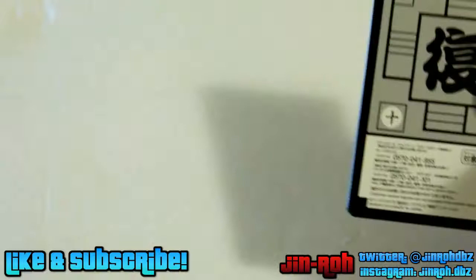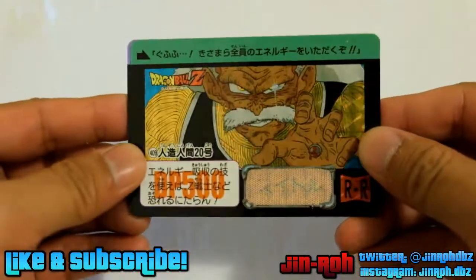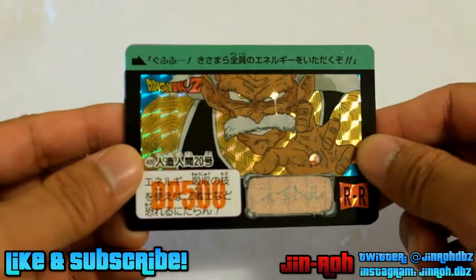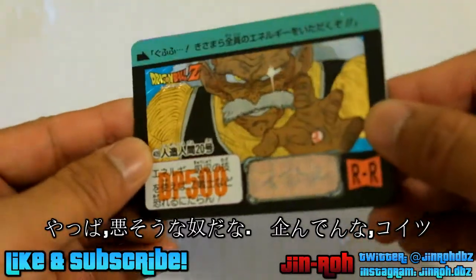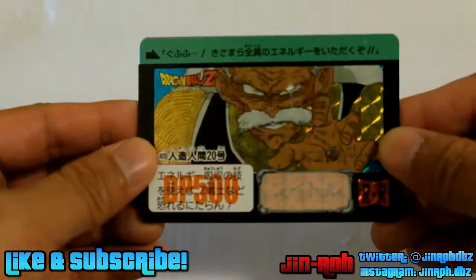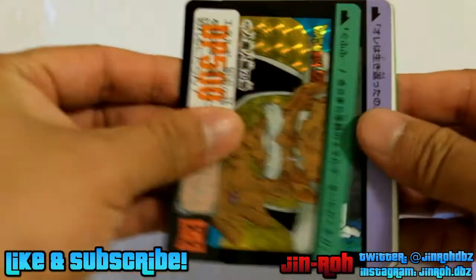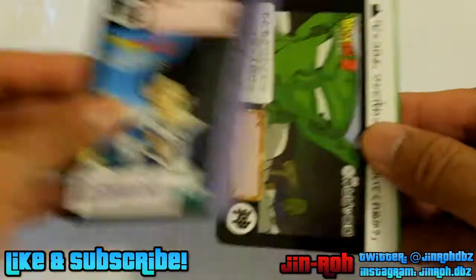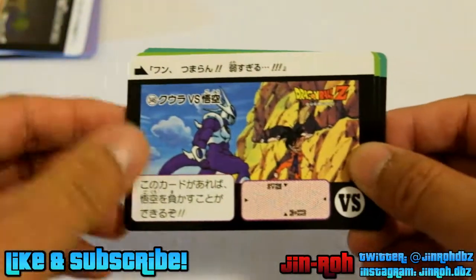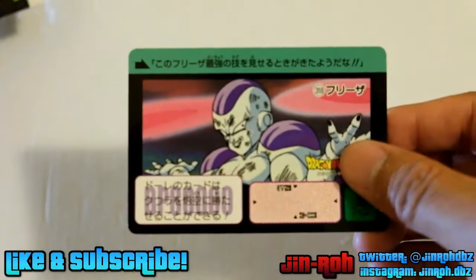This is pack number four. We got Dr. Garo — it was actually something I was looking to pick up, so I'm actually glad I got it. This is pretty nice in the comics; it's pretty cool. This is when he's kind of scheming on how to absorb all the powers of the Z Fighters. He's kind of a good villain in the comics — I actually like that sort of villain. Then we got Vegeta, Piccolo and Kami, Cooler, King Cold, and Full Power Frieza.